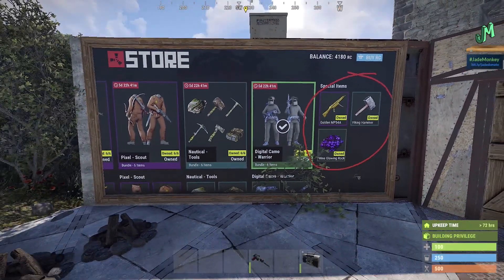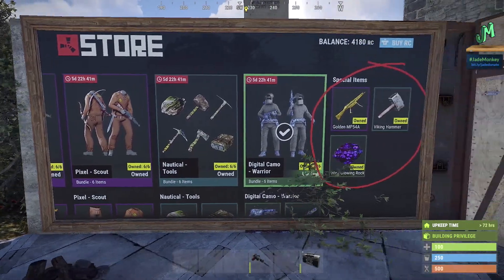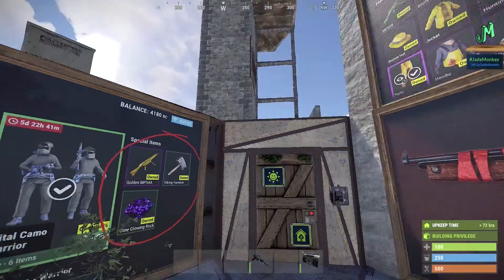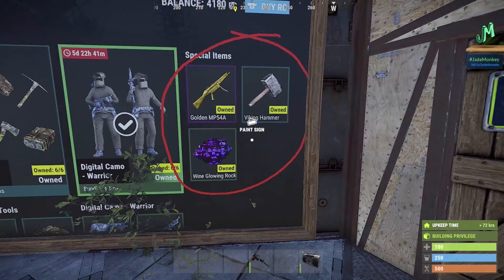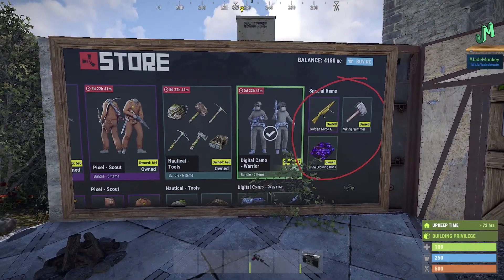The main skins rotate every two weeks, and so do the special items — so if they alternate, that means we get new skins every week. That's pretty exciting. The year-one Tommy skin will most likely appear in the special item slot for zero RC, and you just claim it when it's available and you'll have it forever.